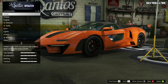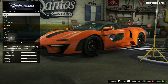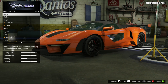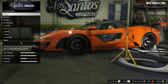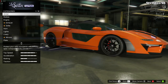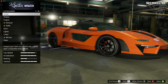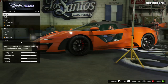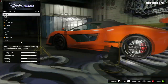As far as I'm aware, the Progen Emerus when it is released is going to cost 2.75 million dollars, so it's going to be very, very expensive. But as you can see, this is unique as hell - look at that door! This looks awesome. We were saturated by supercars at one point in GTA and I was a little fed up with them, but this takes a new edge on it and I think it looks amazing.